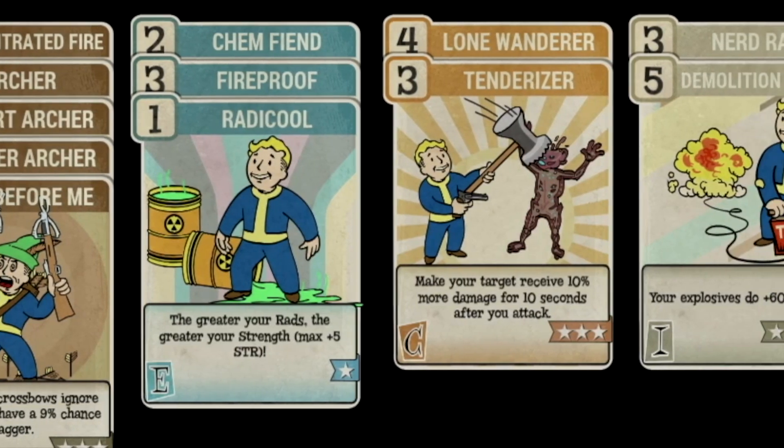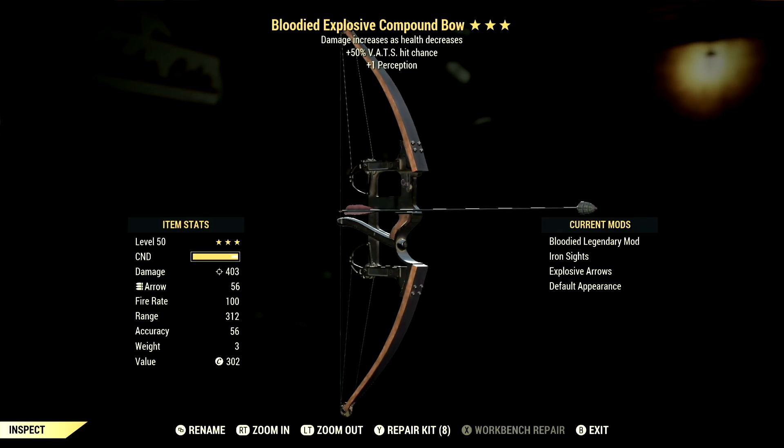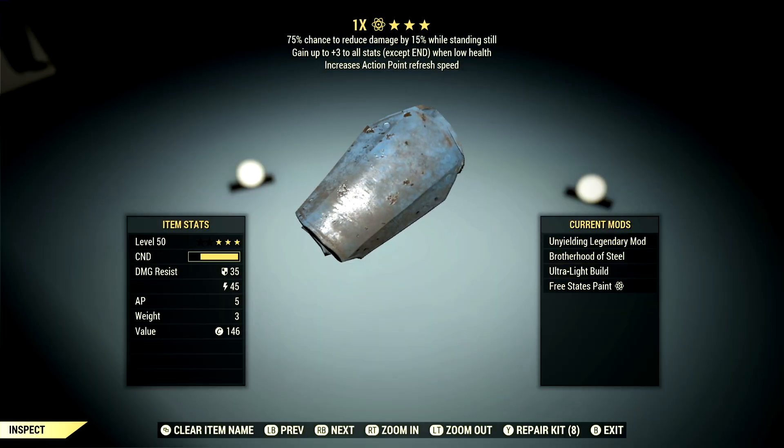Now, to use this weapon efficiently, you are going to need a few things, such as a creeper card to make up your build, a nice Compound Bow to vanquish your enemies, and some armor to protect yourself against incoming threats.